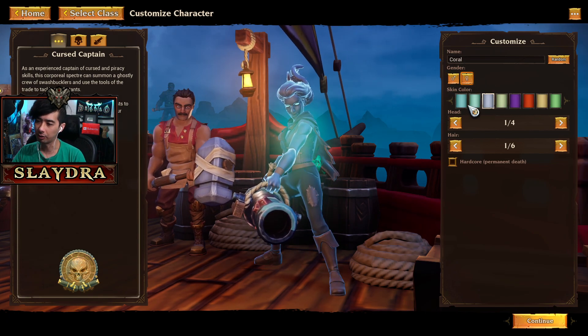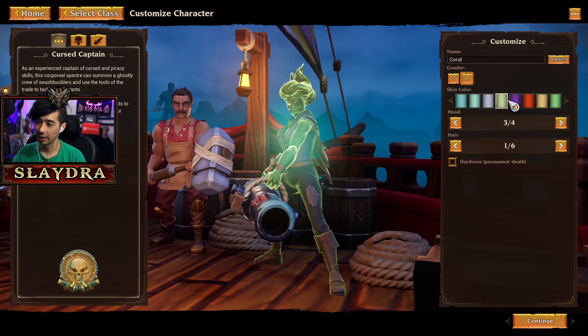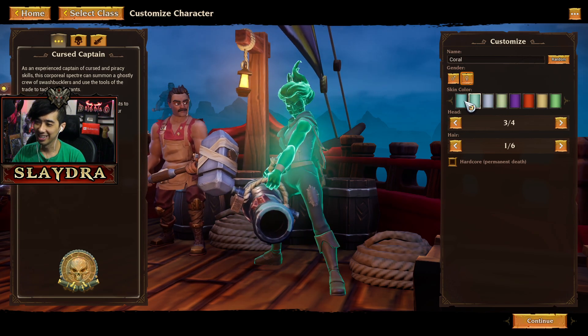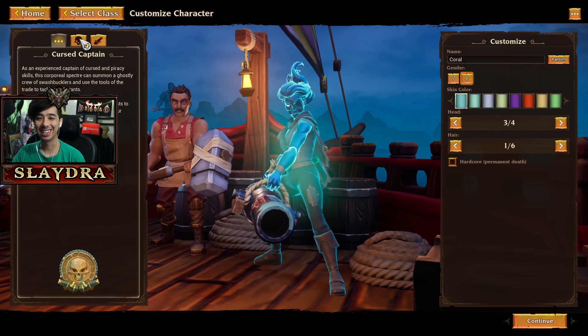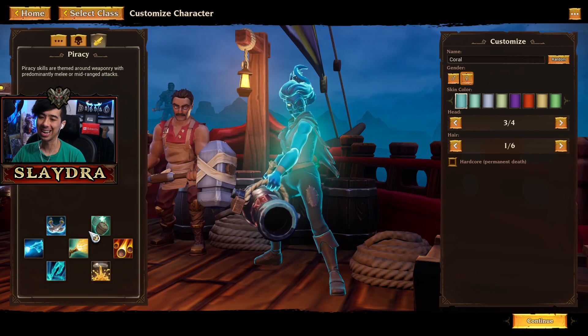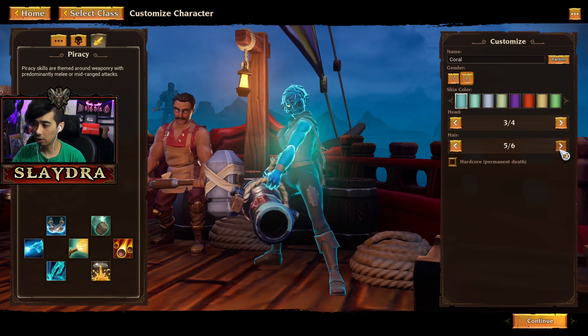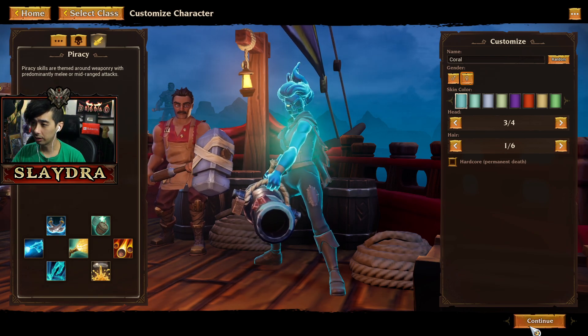You can select both different genders — it doesn't really change anything for gameplay, it's just cosmetic, which is kind of cool. I like that. I think you can change the look of the pirate here. So yeah, it's called the Cursed Captain class. Here are some of the skills — we'll just hop right in and go into some gameplay so we can see what this new class is all about.